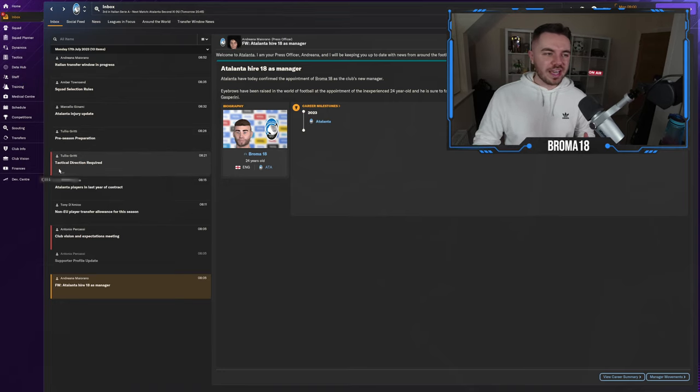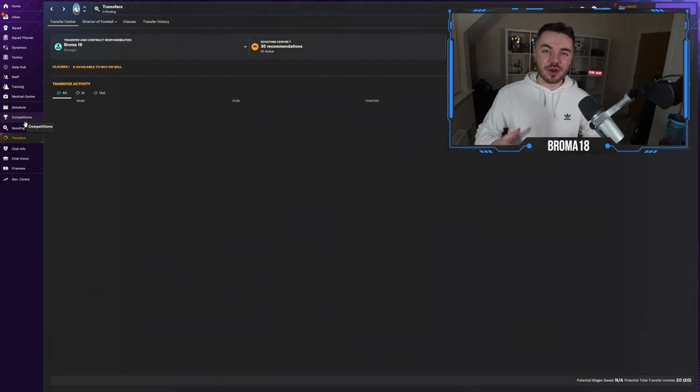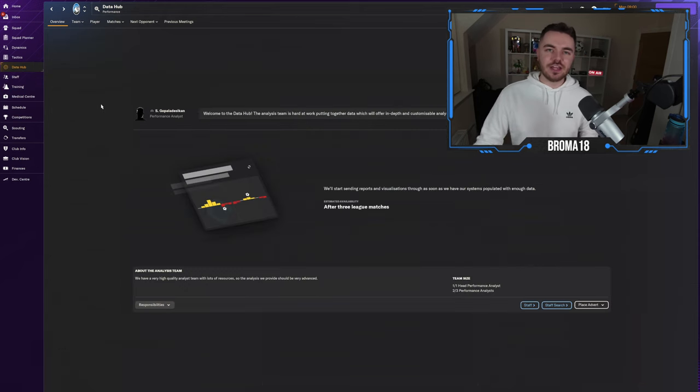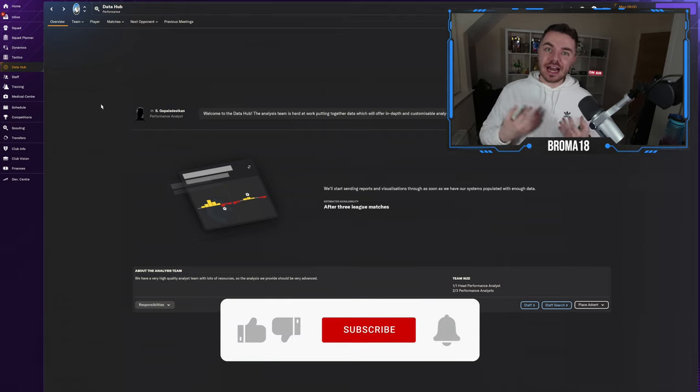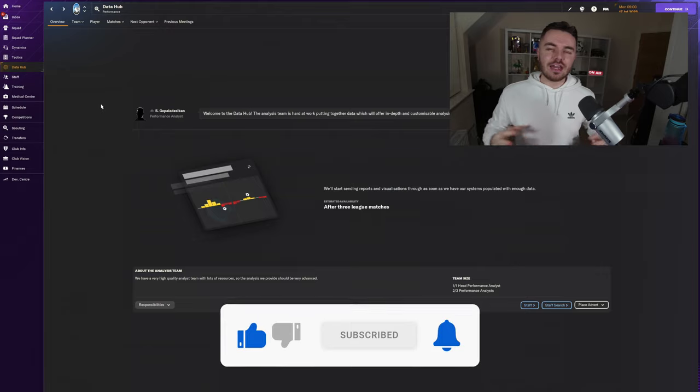There are two things in particular that new players find daunting. One is there are so many things to do — for a lot of new players, they only want to do tactics and transfers, the meat and bones of a manager job. They don't want to deal with training, hiring staff, or interacting with the board. The other daunting thing is the data hub — feeling like they need to take in all these analytics and statistics, which can be a little bit brain-numbing.